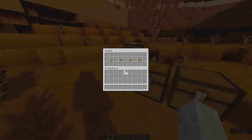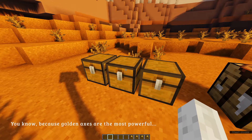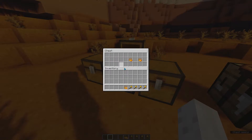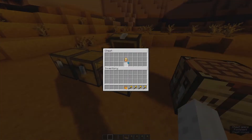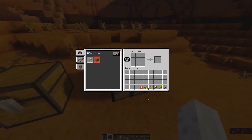The way that you craft it is you're first going to need four golden axes to combine all the power. Then you're going to need four blaze powder, because fire. And then you're going to need a totem of undying because it stops you from dying — and they all look yellow.